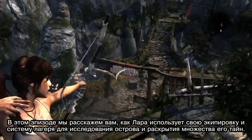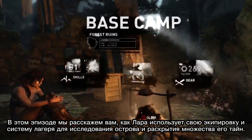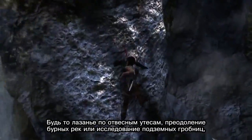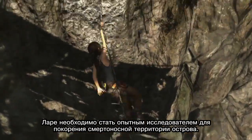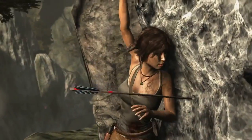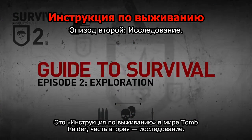In this episode, we'll show you how Lara can use her gear and the base camp system to explore the island and unlock its many secrets. Whether it's scaling sheer rock cliffs, crossing raging rivers, or exploring subterranean tombs, Lara will need to become an expert explorer in order to conquer the island's deadly terrain. This is Tomb Raider Guide to Survival Part 2 – Exploration.